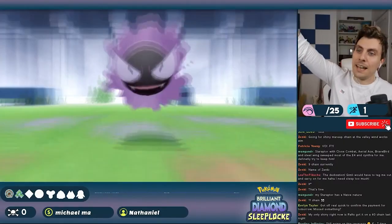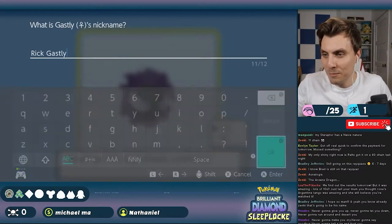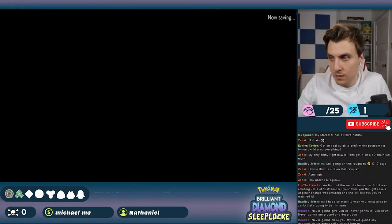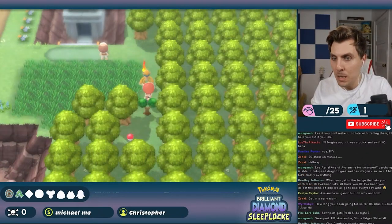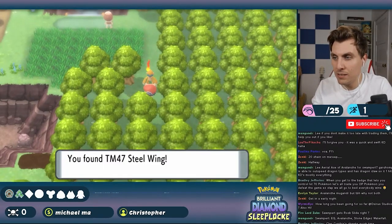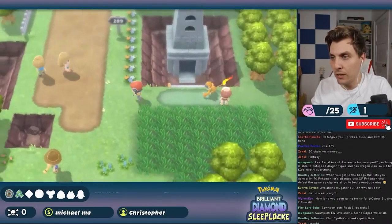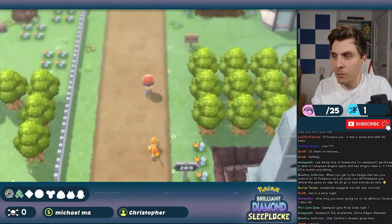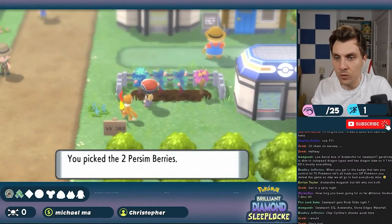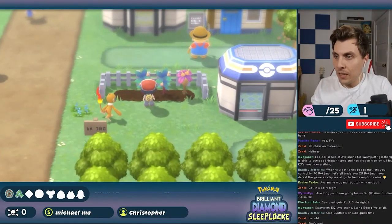When editing this video I realized the Lost Tower doesn't actually count as a separate encounter area — it's still listed under Route 209. So technically we shouldn't have been able to catch Gastly since we already had a Mime Jr. for this route. For me, the Lost Tower feels like it should count as its own area since it's almost like a cave with different encounters from outside, but I'll leave this one for you to decide. I see both sides, though during the playthrough — and months after — I didn't realize this had happened.